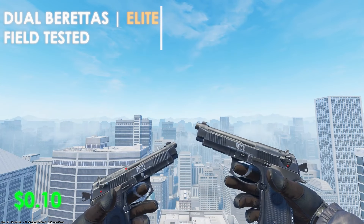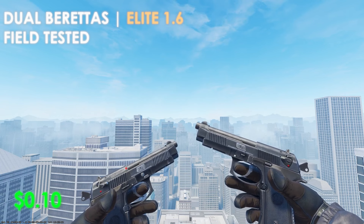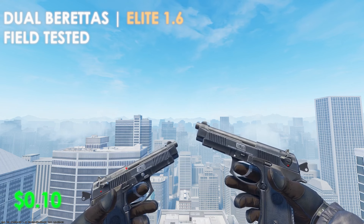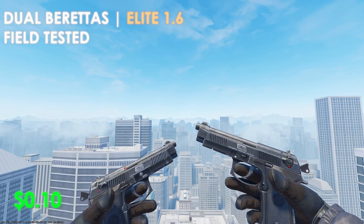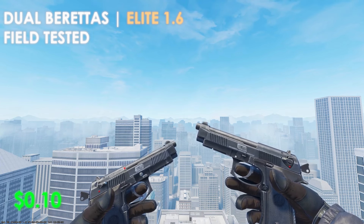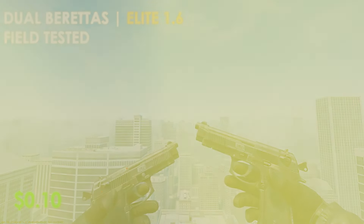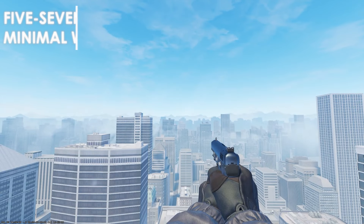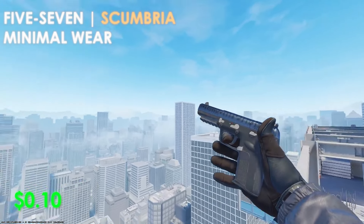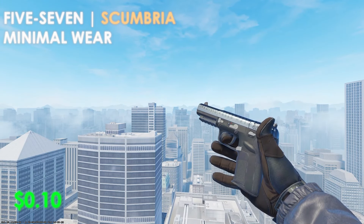Moving over to the Dual Berettas, we're going to be picking up the Elite 1.6 in field-tested condition at only $0.10. It's an all-black skin with a tiny bit of silver writing — pretty much the most basic skin you can find in CS2 and a great pickup for a black-themed inventory. For the Five-SeveN, we're picking up the Scumbria in minimal wear condition at only $0.10. It has a lot of black throughout the top of the weapon and an all-black finish on the bottom — definitely matches a black-themed inventory.